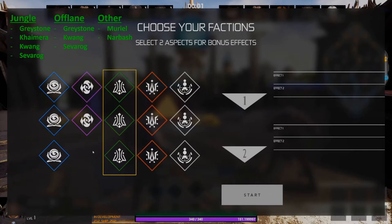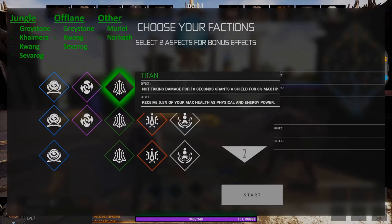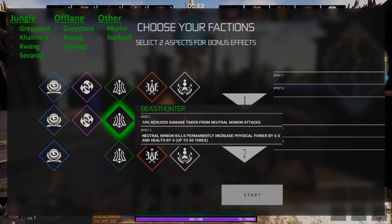The green faction group is going to be good on junglers, off laners, and some other heroes like supports. In the jungle you could run it on Graystone, Chimera, Quang, or Severog; in the off lane on Graystone, Quang, or Severog; and supports like Muriel and Narbash can also use it. The first faction in the green group is called Titan — not taking damage for 10 seconds gives you an extra shield for eight percent of your maximum health. The second faction is Beast Hunter, which gives you reduced damage taken from neutral minion attacks — note that this means jungle minions, not lane minions.